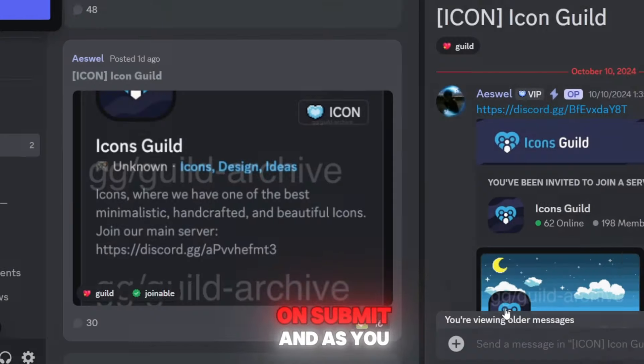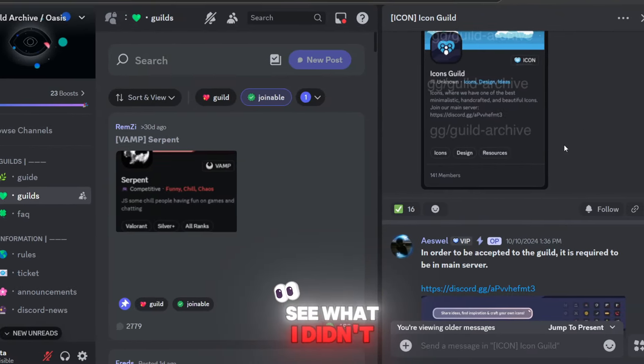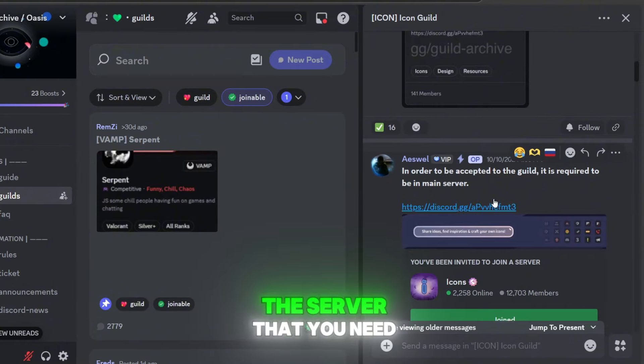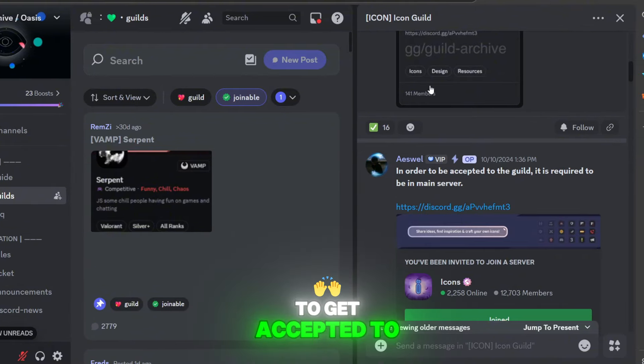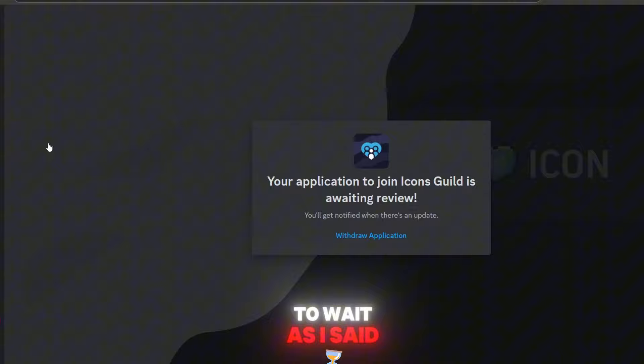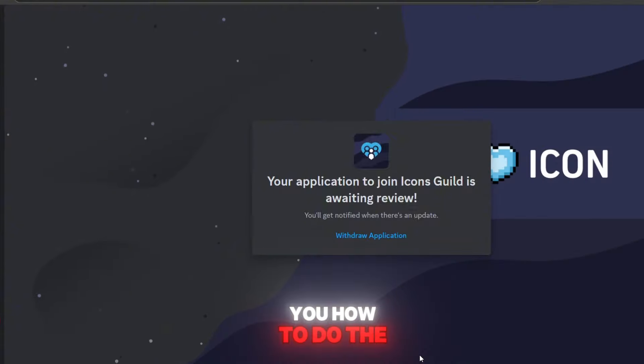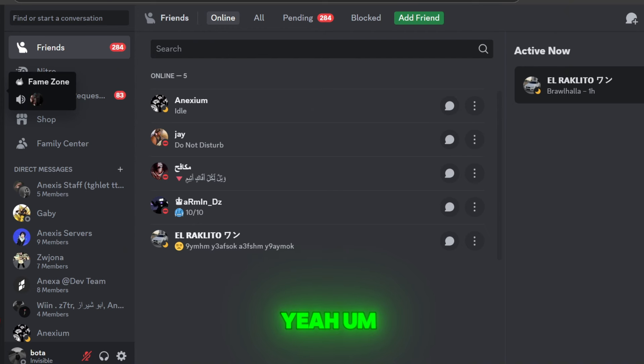You click submit and that's done. One thing I didn't notice initially is the main server you need to join in order to get accepted to the guild — it's right here, and I just joined it. After this happens you just have to wait to be accepted, and once I am, I'll show you the other steps.